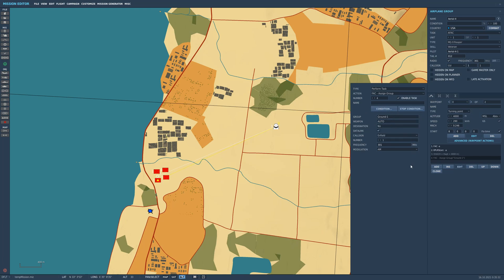You'll be selecting it and clicking on whatever ground unit name you want to target — in this case I've got ground one, weapon auto designation laser. You can set the call sign. The big thing to be aware of is the frequency 301. Just pause the video and make sure yours looks like that — this is the first one, this is the second one.